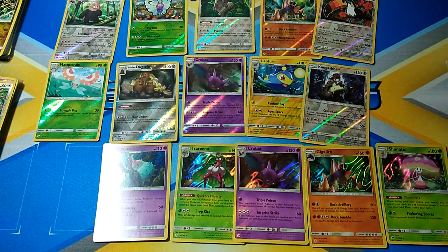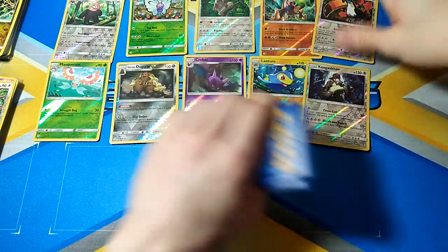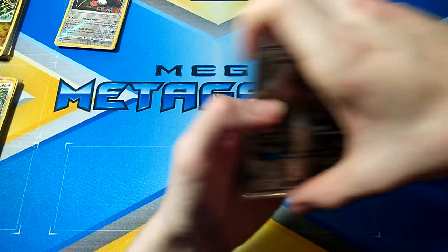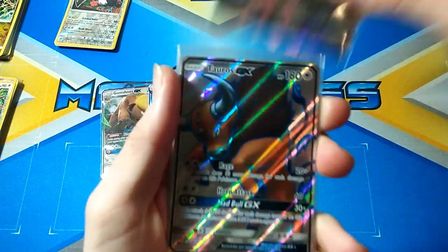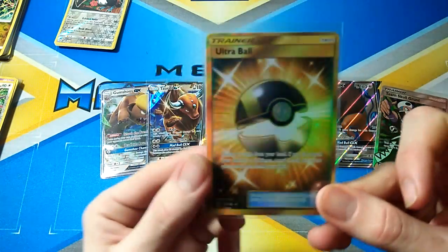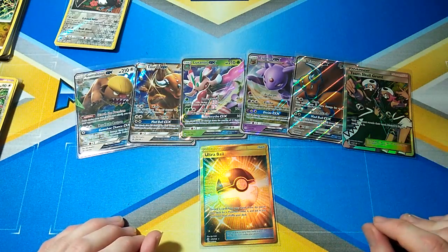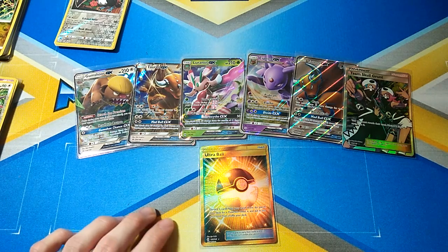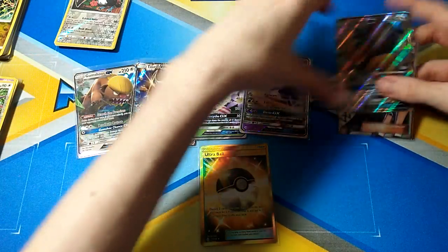So that's twenty points so far for Sun and Moon. And then we've got Gumshoos GX, Tauros GX, Incineroar GX, Espeon GX, and two Full Arts in Tauros GX and Team Skull Grunt. And then we somehow pulled the Ultra Ball Secret Rare, so that was epic. That was a great Sun and Moon box which got seven hits. The GXs equaled twelve points, the Full Arts equaled eight points, and the Secret Rare equaled five points. So Sun and Moon got forty-five points all up.